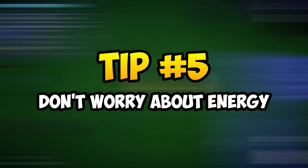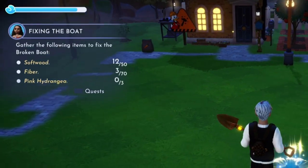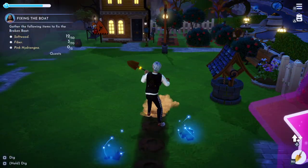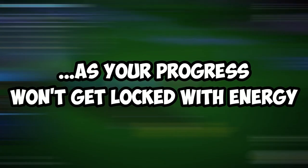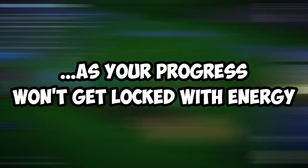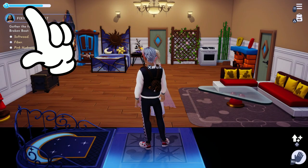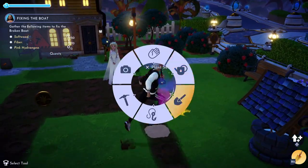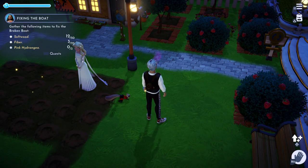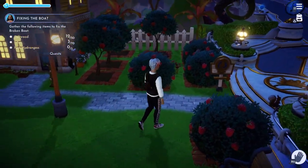Tip 5 is about the energy system. Disney Dreamlight Valley has an energy system and almost all activities require energy. Don't be alarmed — this is not like a mobile game where you get locked behind progress once you run out of energy. Simply head back to your house and rest up to regain energy, or consume some fruits around the valley to get back up and running. There are plenty of energy-gaining foods around so you never have to worry. This is also why I recommend placing fruit trees and bushes near your house so you always know where to find them.